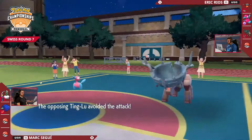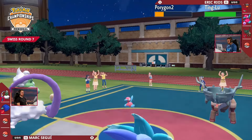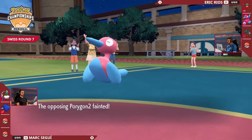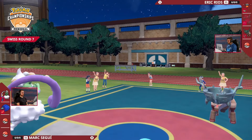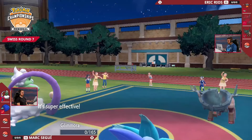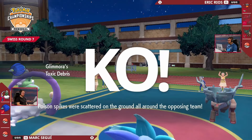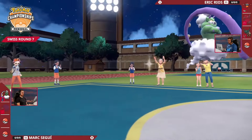Not risking the Terastalization — Ting Lu dodging the Bleakwind Storm with Porygon2 getting nicely chipped there. Does have access to Recover — will it be able to go for it? No, it won't, because Sludge Bomb is enough to pick up the knockout. The Pokemon that was so pesky to Mark in that previous game — but this is a doubly super effective Stomping Tantrum connecting down into Glamoura, and that Pokemon is down and out as well in a one-hit knockout, but with Toxic Debris being scattered around on Eric's side of the field.